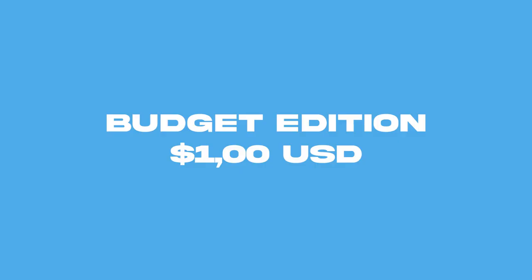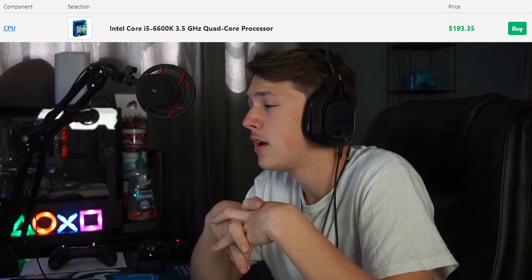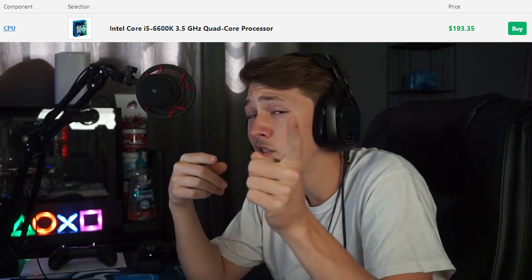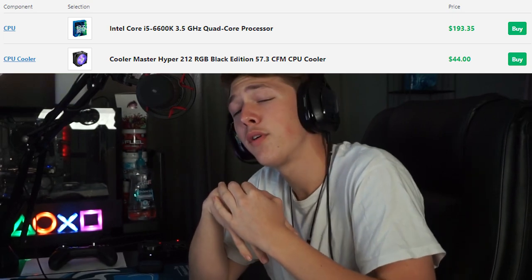Let me give you a budget build. If you know a better combination or better bang for your buck, let me know in the comments — I'll pin the best combinations in the top comment. As of now, we have an Intel Core i5-6600, 3.5 GHz quad-core processor coming in at $193, and a Cooler Master fan at $44.